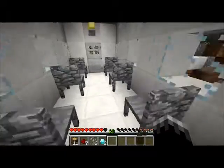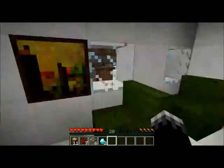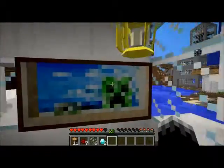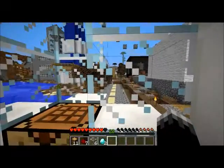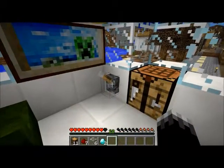Here's a coach area that looks very coach-y. And here is the first class area, which looks a lot nicer — there's a lamp, some pictures, a lot of cool things. And here's the pilot area so you can fly the plane with this.